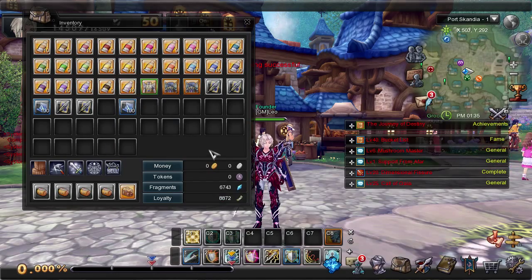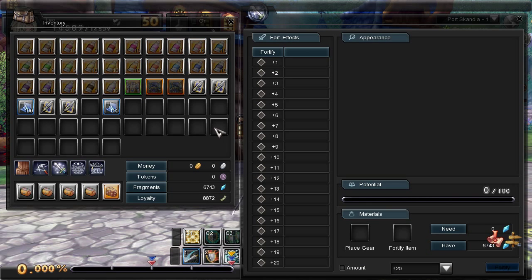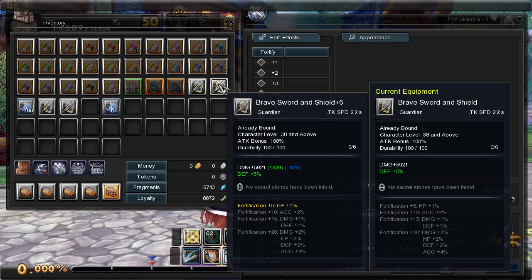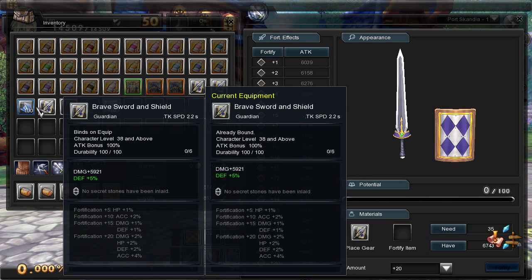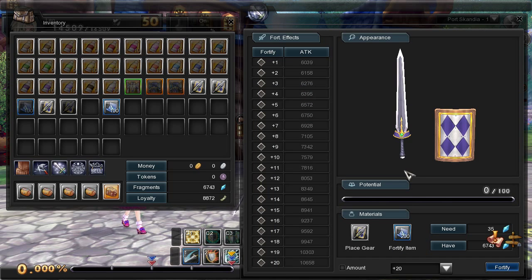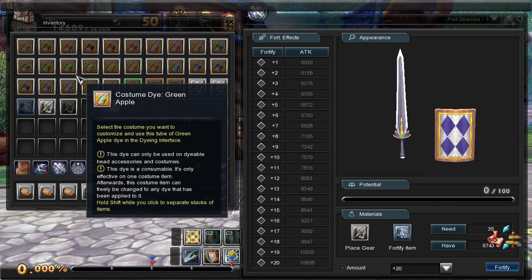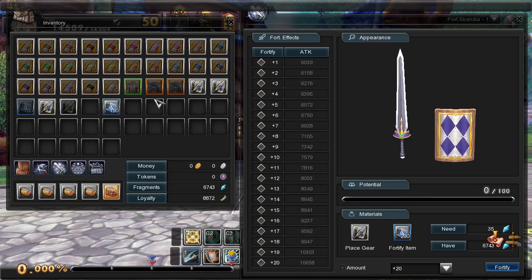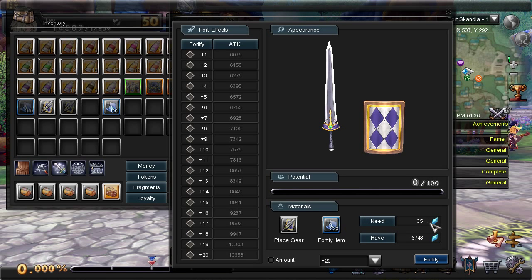Once you have enough fragments — I've conveniently stocked up for this stream — click the equipment fortification button, choose your equipment, and put the gear in. You'll also need fortification scrolls; there are different types, but we're using the blue ones here. There are weapon scrolls and armor scrolls — weapons for weapons, armor for armor. This requires 35 fragments, and we have plenty, so let's go ahead and fortify it.